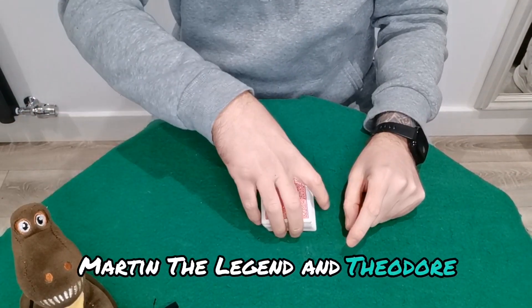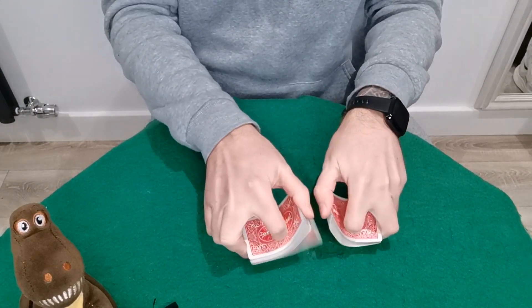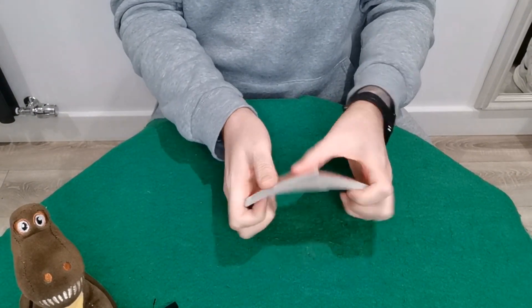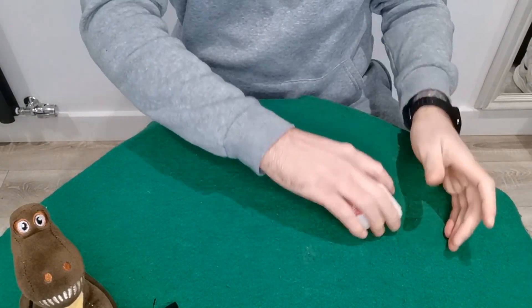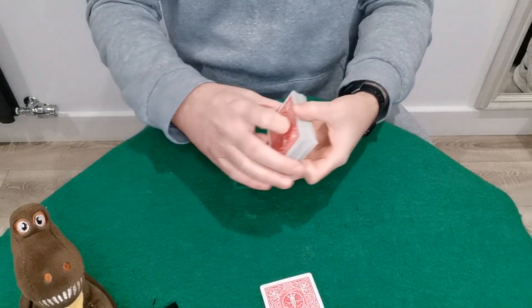What is up legends, Martin Legend and Theodore the Magic Mascot back with a really cool card tutorial. For today's one, you will have your spectator shuffle the cards as much as they want, just like this, and you'll have them pick any card they want — let's say they go for this card right here.